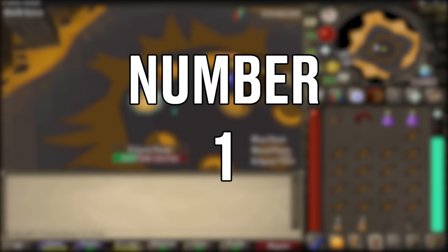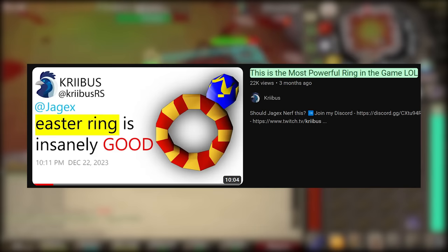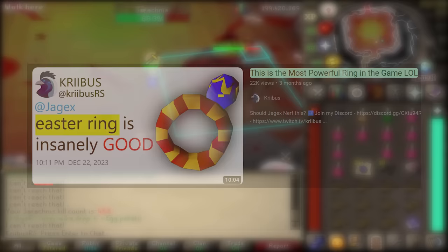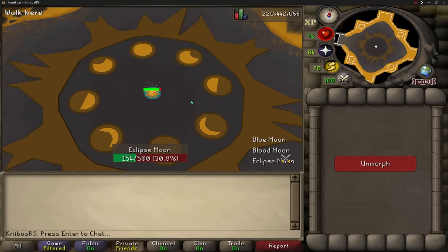Number 1. During the Eclipse fight in Beryllius Moons there is one specific mechanic on the boss that teleports you to the middle and you have to face the boss to dodge any damage taken. But there is a way to avoid any damage with one single item. The Easter ring allows players to stall any bind effects, which was specifically very useful during the Saraknis boss fight. That same stall works during this Demi boss as well, and if you use the Easter ring at the correct time you are free from any bind effect and don't have to worry about the rest of the mechanic.